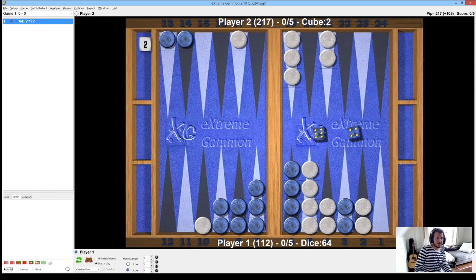So this is what we have here. It's a 5-point match and I have the cube, but it is very much a situation where I am bearing in against a very well-timed backgame with spares on the 20-points, so the opponent can come out with 6s and 5s. What you have to be very sensitive to when bearing in against backgames is your opponent's timing relative to yours.